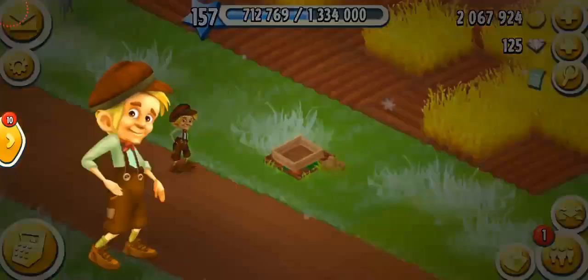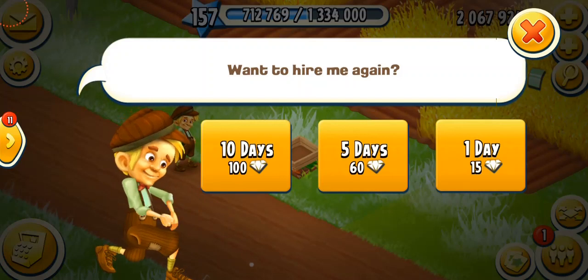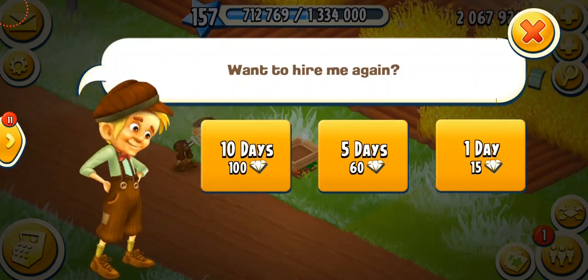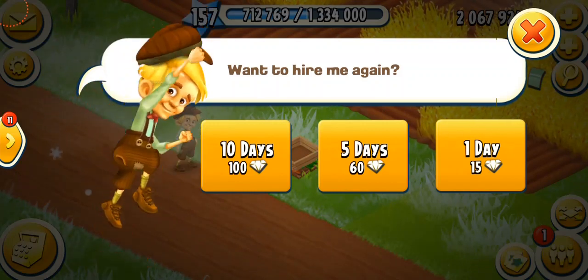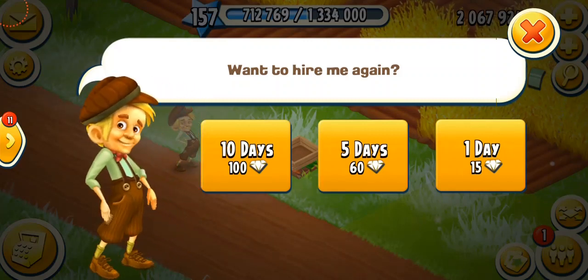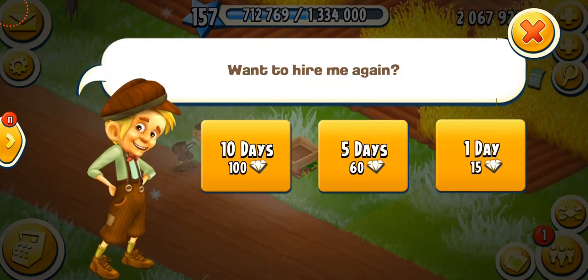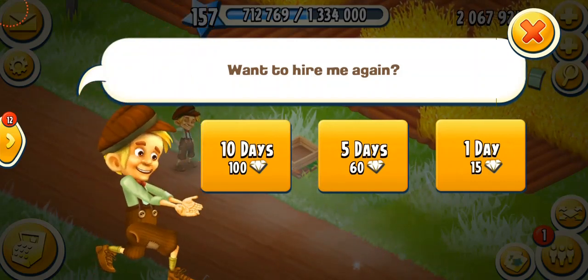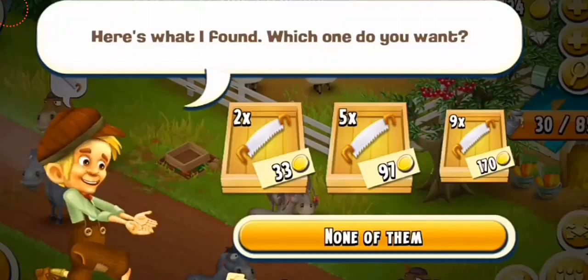Another very great way of getting saws and axes is by hiring Tom. Tom can be very helpful, especially if you're a low-level player — but even higher-level players who need saws and axes should use him. He can bring you a lot of saws and axes at a very cheap price. You can hire him for one day for 15 diamonds — not even that expensive and totally worth it. You can get up to 100 or maybe close to 115 saws or axes for 15 diamonds. Tom brings two saws, five saws, and nine saws options — use him for nine saws. Tom is one of the very best ways to get saws and axes.